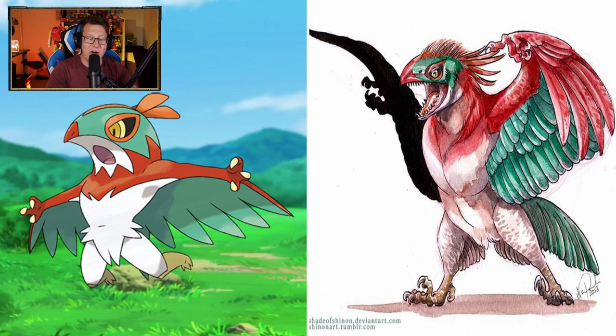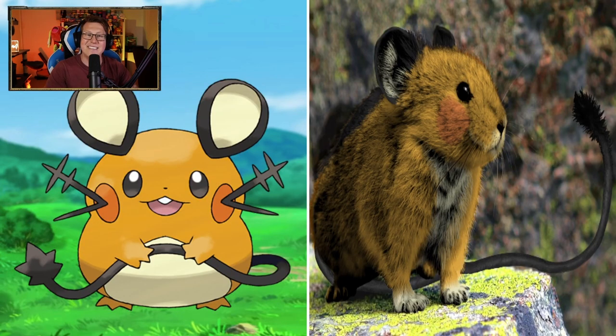Hawlucha looking pretty cool — definitely more like the bird raptor-y kind of route rather than the wrestling route, which is very cool, especially looking at the feet and those raptor claws. Dedenne looking very cute — like a little mouse or some kind of rodent. So that's looking nice. I like the details in the tail as well, still got that little spike to it.